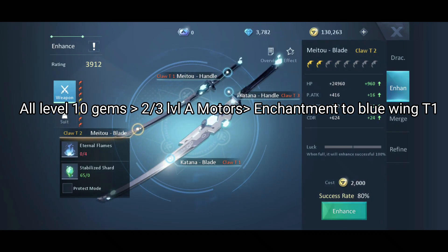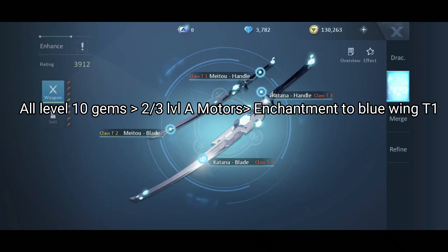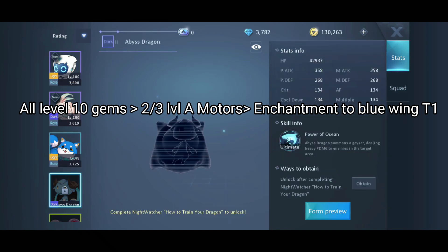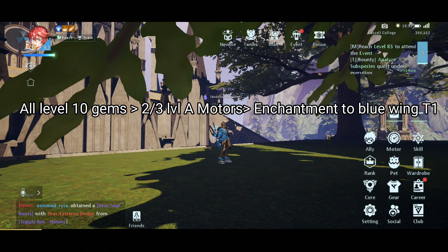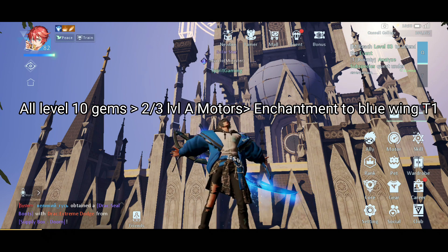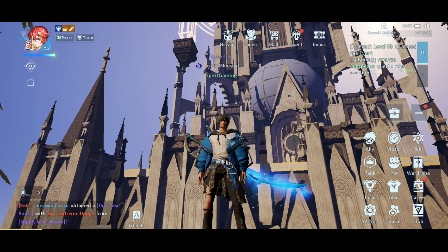I will be upgrading one more motor to level A, though I'm still not sure about that. I feel like I don't need it as much, especially because I already have five earth cores. So I will probably just go straight for the enhancements. I may spend a bit on the pets when we get the abyss dragon as well, but it's not going to be as much and I'll probably only spend gold on it. To summarize: level 10 gems, two or three level A motors, and then gear enhancement all the way to wing tier 1 — the blue wings tier 1.